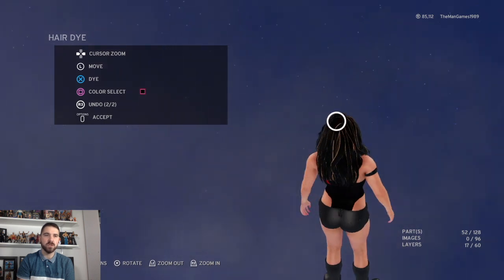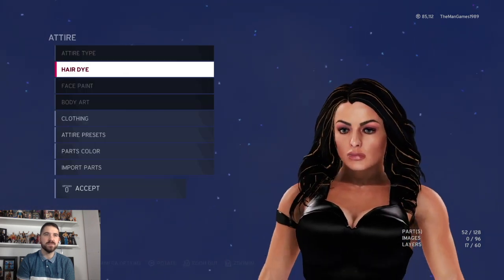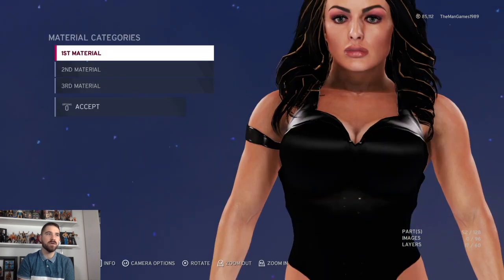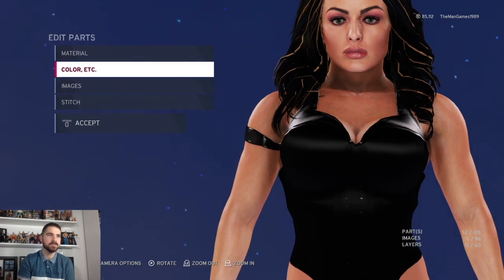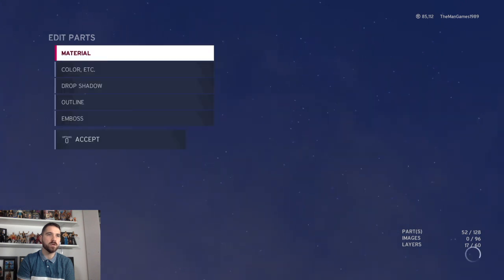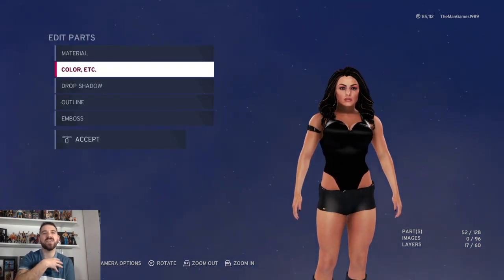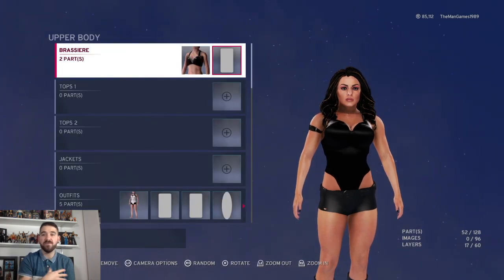Now we're going into clothing — upper body, bra. The material we have is Bilal, Bilal, and Bilal, and the colors are black, black, and black. We've got an image here just to cover up the bra. Click on color and you can see that image has covered the whole of it. We do this to give the attire a cleaner finish — on the bra before, you would see different shapes, so doing it this way gets rid of them.